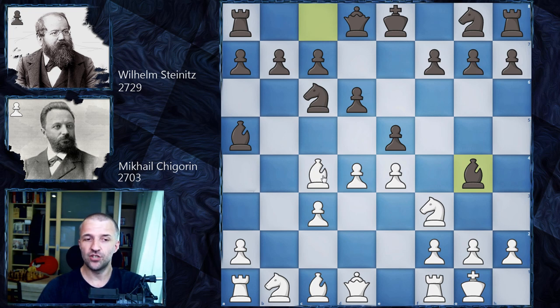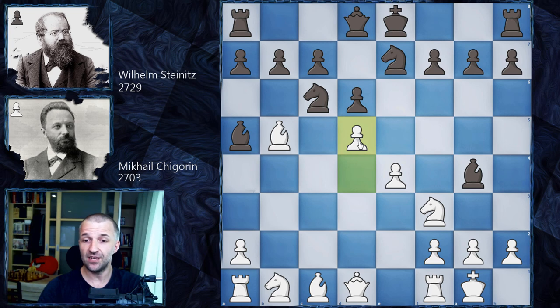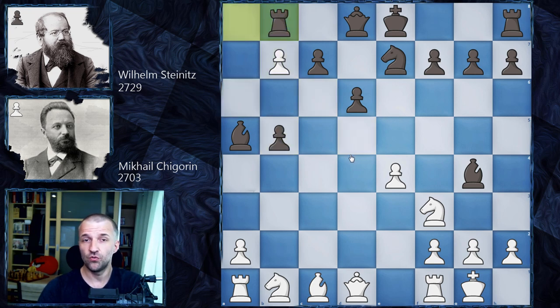But in this position Chigorin went for Bb5, with the idea of pinning the knight. Now how to react? It looks like there is some threat like d5, but it's not really the case. First we have e takes on d4, c takes on d4, and now how to continue as black. It looks like Nge7 is the strongest move, and the point is that d5 is not that dangerous because we always have the a6 move, and after d takes on c6, a takes on b5, black actually stands pretty good — one extra pawn, can castle also, so not really a problem.